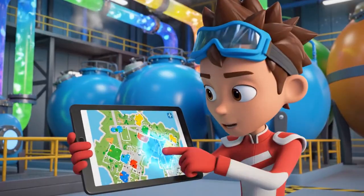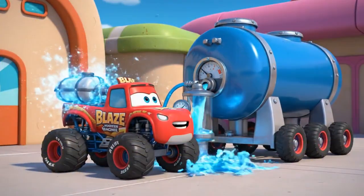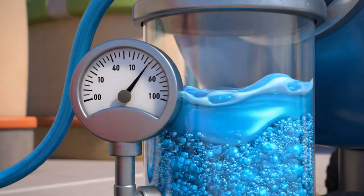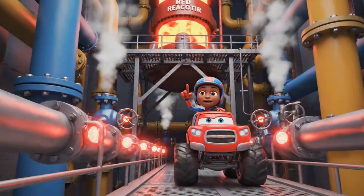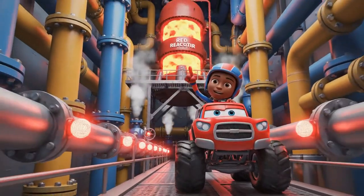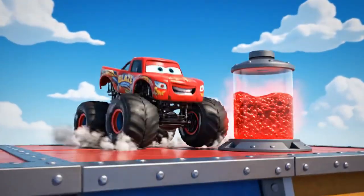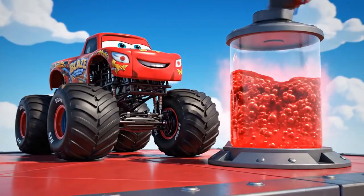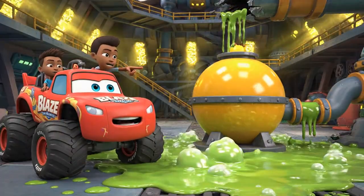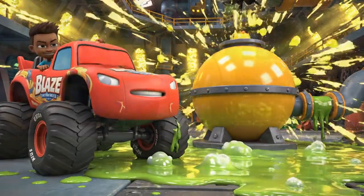First, we need the blue solvent! It should be in the blue tank sector! Got it! That's the blue solvent! Red reactor is up there, on the second level! And stuck the landing! Collecting the red reactor! The yellow catalyst is over there! But watch out for that slime puddle, Blaze! Got it!